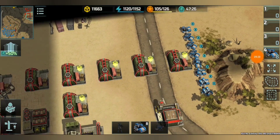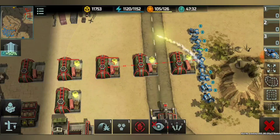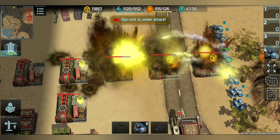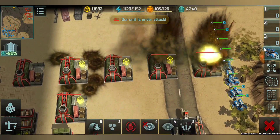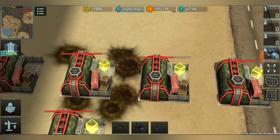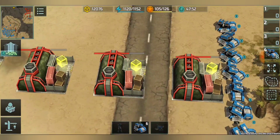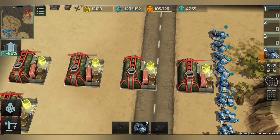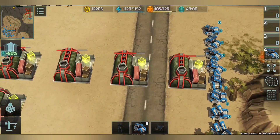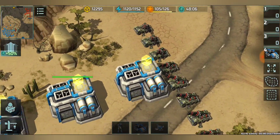Now testing with the Torrent — one Torrent attacks each supply center. Analyzing the damage difference: the most distant one took less damage than the closer ones, and the closer three took almost equal damage. Torrents deal good damage even to close targets, whereas for Mammoths the damage to the closest supply center is very small.